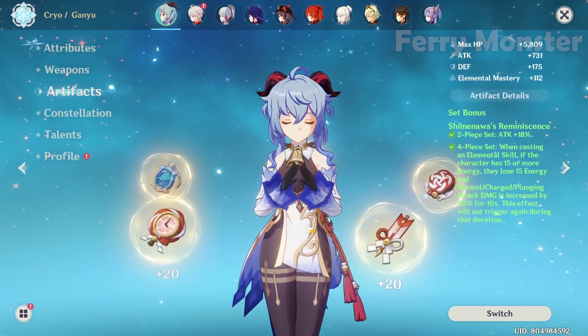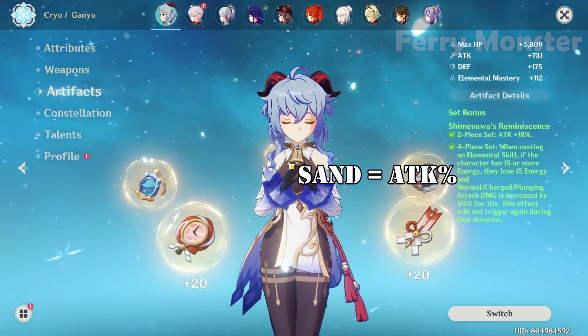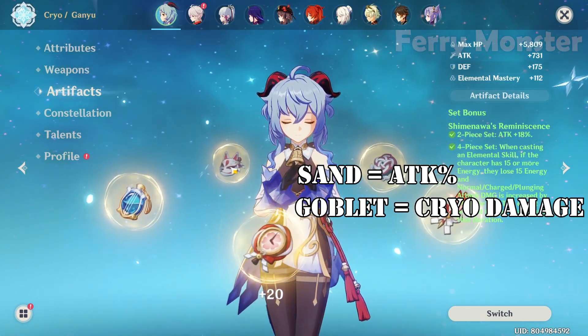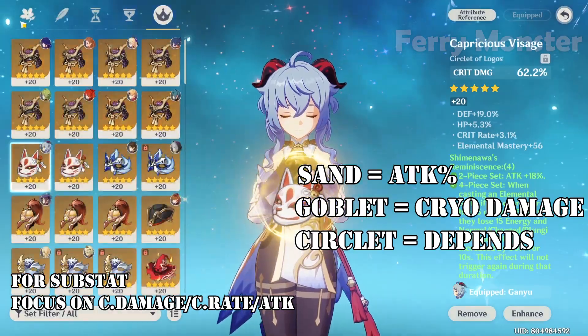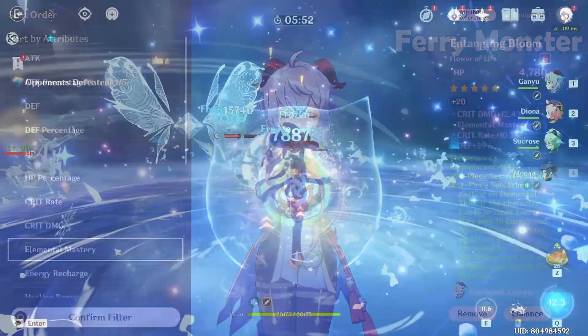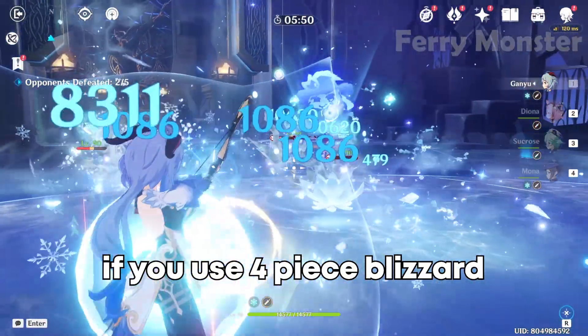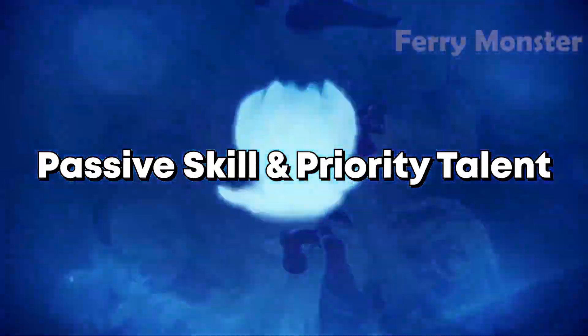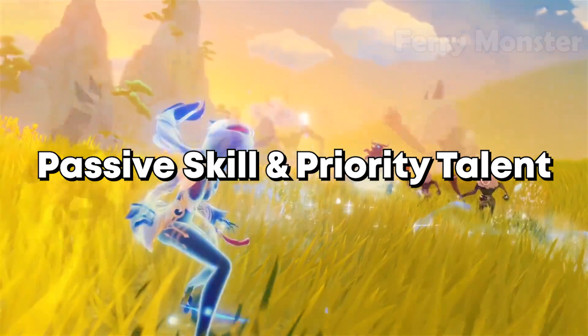The main stats are: attack percent on the sands, cryo damage bonus on the goblet, and for the circlet it depends on what you need — crit rate or crit damage. If you're using 4-piece Blizzard Strayer for freeze, use a crit damage circlet.